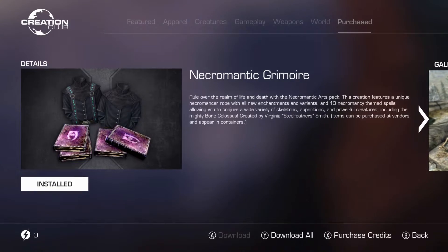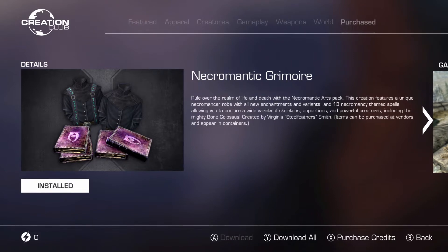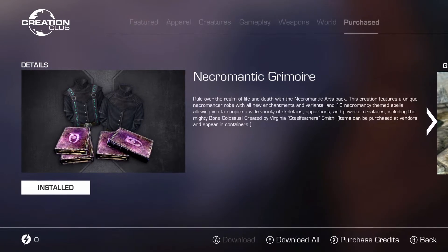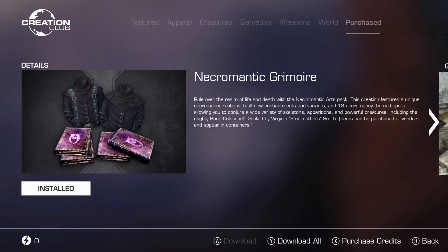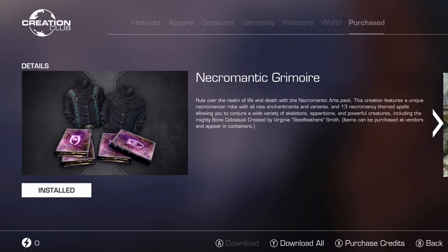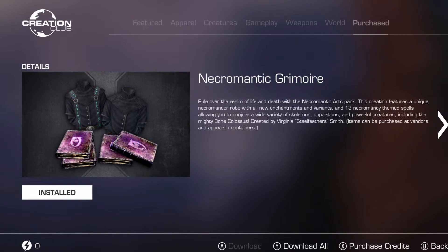While browsing through the Creation Club, we come across the Necromantic Grimoire. This creation comes with 13 new Conjuration spells along with a few apparel items. In this video, we'll take a look at all of the new apparel items along with every summon this creation comes with, and we'll see if that 100 credit price tag is really worth it.